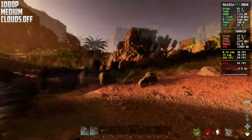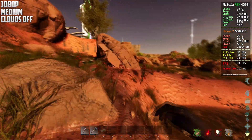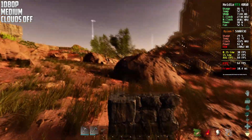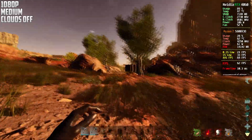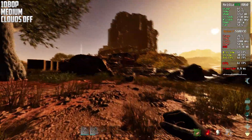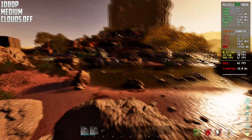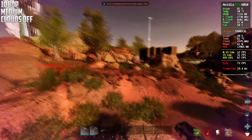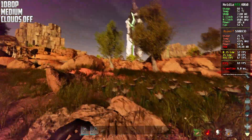This is now 1080p on medium settings with volumetric clouds disabled via console code. I honestly don't remember exactly how much we were getting at 1080p native, but at 1440p native it was around 40 frames. Disabling the volumetric clouds doesn't impact quality much, so it's a nice trade-off if you don't pay much attention to clouds.